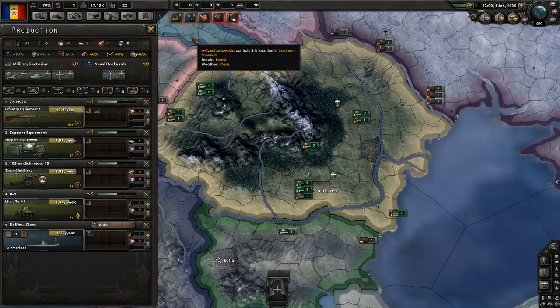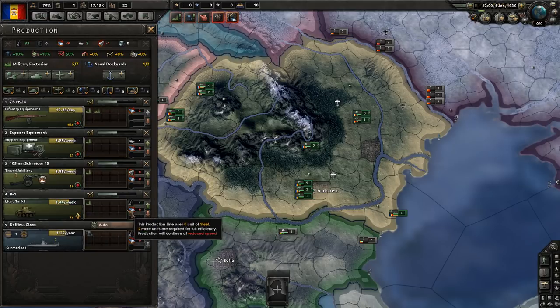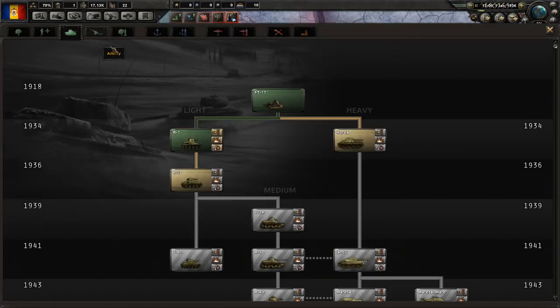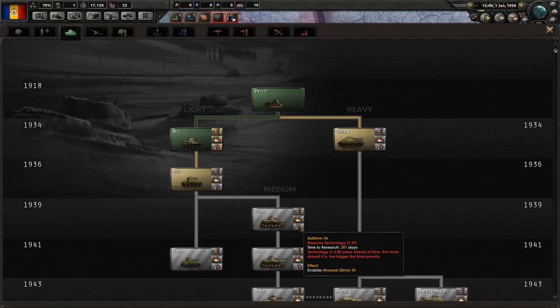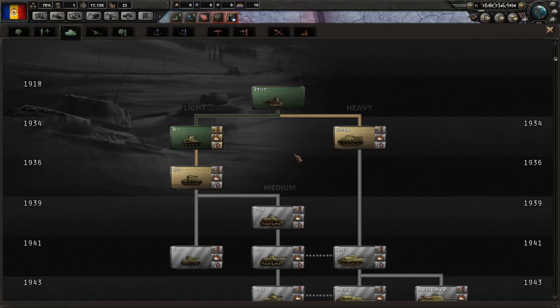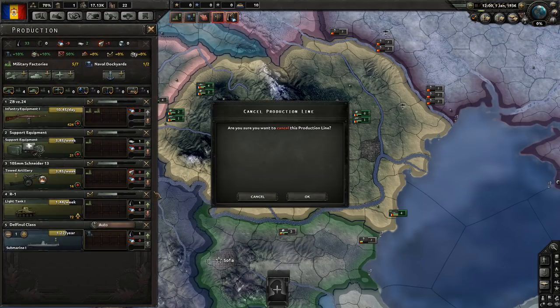As far as our military production, we are currently producing some infantry equipment, support equipment, artillery, and light tanks. I don't really want the light tanks - the light tanks do kind of suck, at least to start us off. It's a pretty low version, the 1934 light tanks. If I'm going to produce anything I'd much rather start with the 1936 version, or better yet wait until 1939 and go for medium tanks - or even try licensing some panzer tanks from the Germans. I'm not sure going for the light tanks makes sense, so I'll just go ahead and cancel this production line.